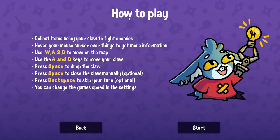So how to play? You flex your items using claws to fight enemies. Hover your cursor over things for more information. WASD to move. A and D to move your claws. Space to drop the claws, and you can close the claw manually. You can also change the game settings in the settings.